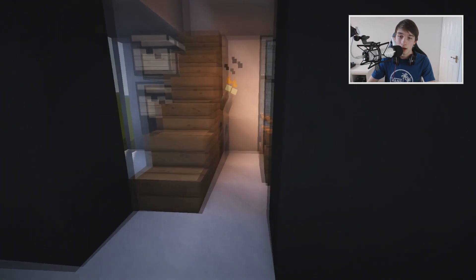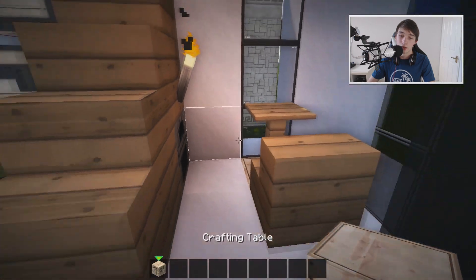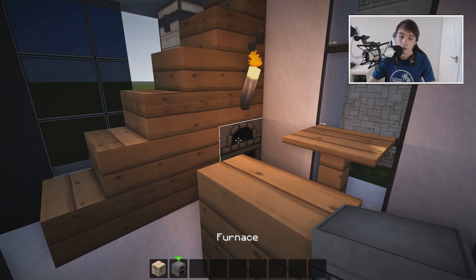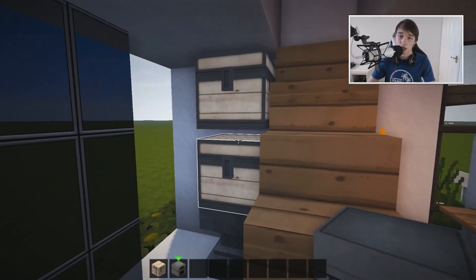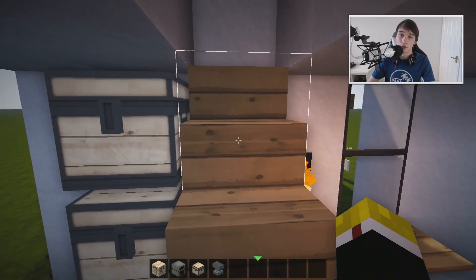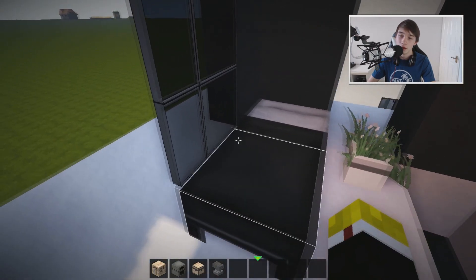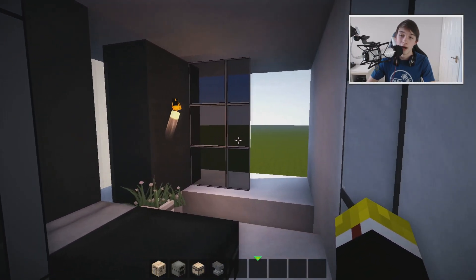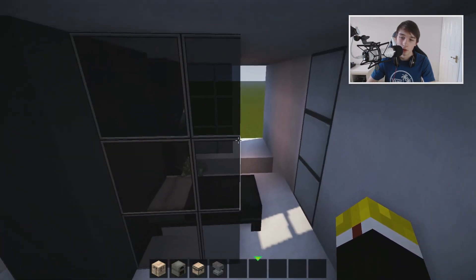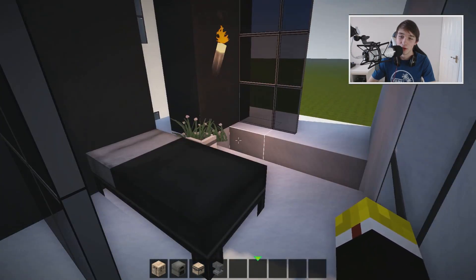If we walk around the side, you'll notice there's a little chair here. Underneath the chair I've actually just disguised a crafting table so you can still craft all your items. There's a furnace here if you want to cook food, some chests for storing things, and of course an anvil for fixing things — so it's all functional. Moving up to the second floor, we've got a real bed.